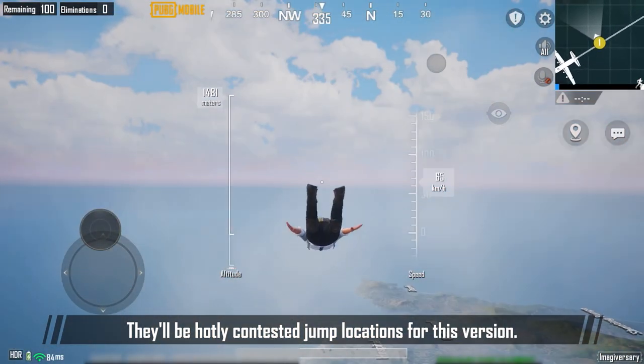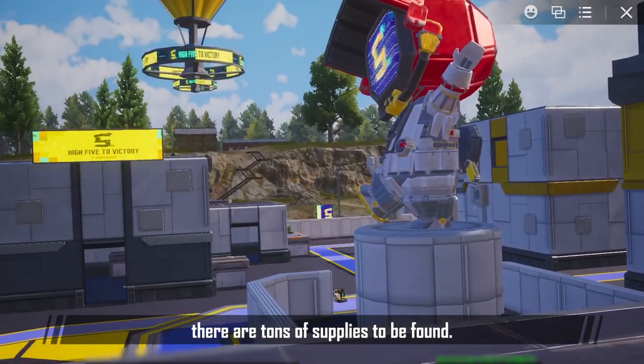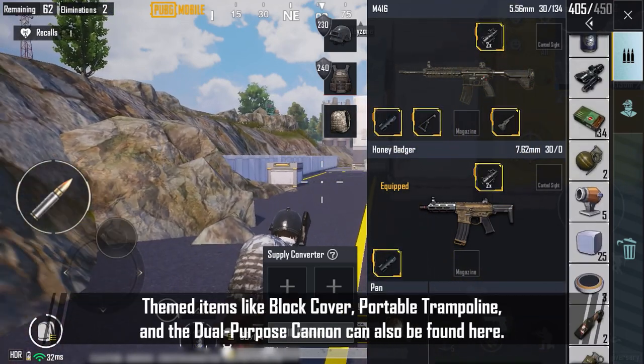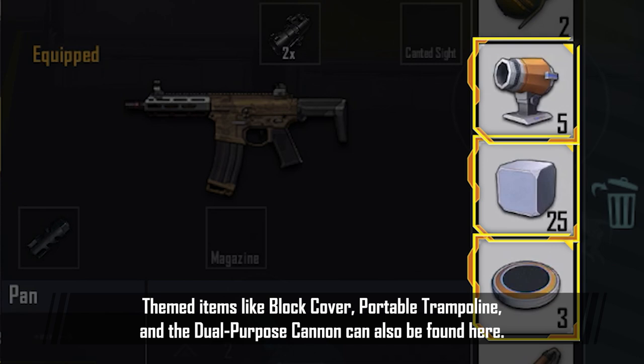These will be hotly contested jump locations for this version. Compared to other areas, there are tons of supplies to be found — enough to gear up very quickly. Themed items like the block cover, portable trampoline, and the dual-purpose cannon can also be found here.